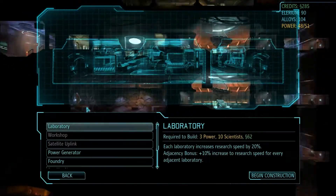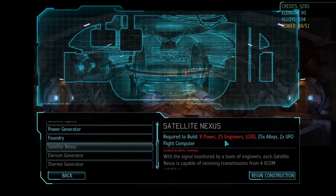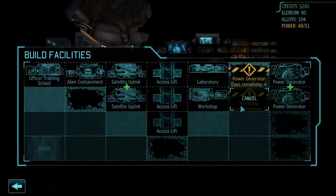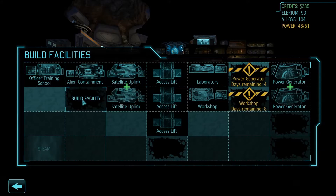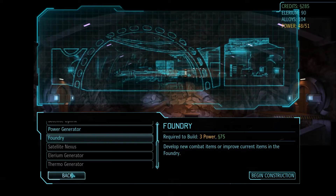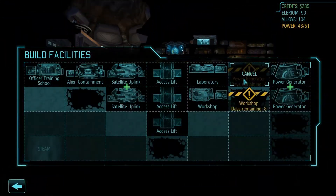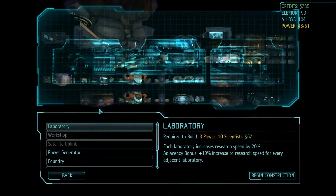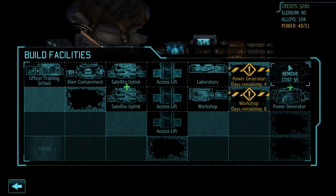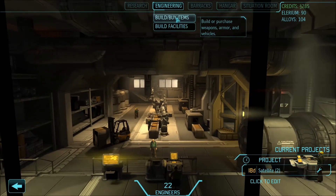The Satellite Nexus requires lots of money, 25 engineers, and 8 power. Except for the money, we've actually got everything. The workshop will be finished in 8 days — that's not bad. We've currently got 3 available power. The power generator itself will create another 6, plus 2 for being adjacent to an existing one, so we'll be able to build the nexus soon enough.